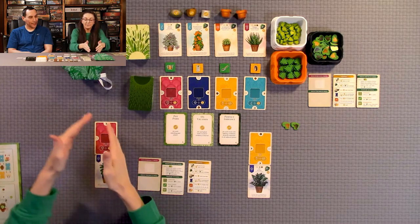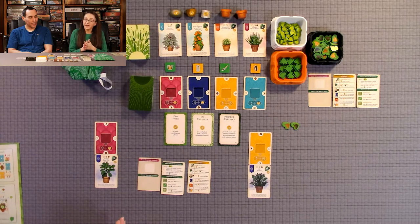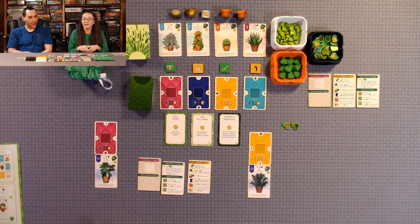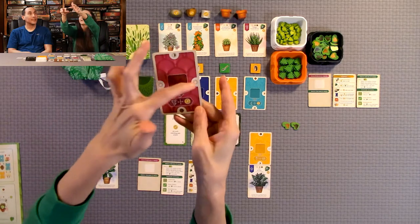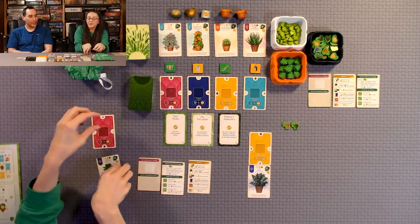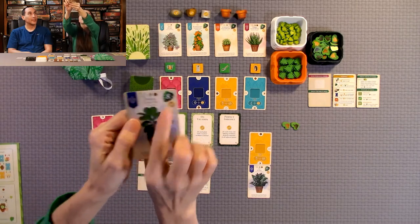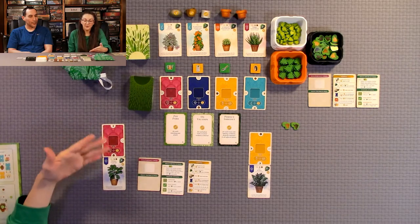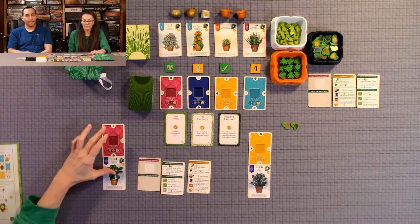You're building a three-high by five-wide grid of cards — it has to be exactly that — and they have to alternate room and plant. You can't have two plants beside each other or two rooms beside each other. The room cards have a lighting condition on all four corners, and the plant cards specify what kind of lighting they prefer. You're trying to match up the lighting of that corner of the room with the lighting preferred by the flower.